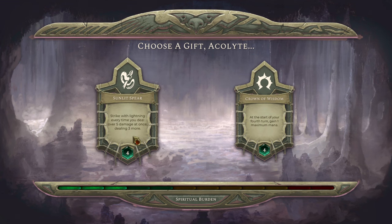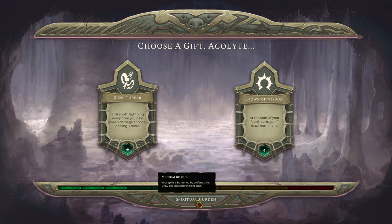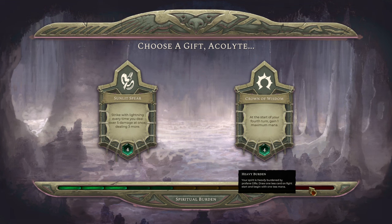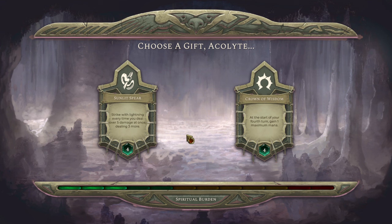We also get to pick a passive — Strike of Lightning when you deal over 5 damage, or at the start of your 4th turn gain 1 maximum mana. This is where I find something a little irritating: we can't skip. We have to pick one. The issue is the spiritual burden meter — currently at 3, but as we increase burden we get downsides like drawing one less card on fight start, and eventually beginning with one less mana too. Sometimes you end up forced to pick something you don't want. However, I actually really like the Sunlit Spear, so we'll pick that.